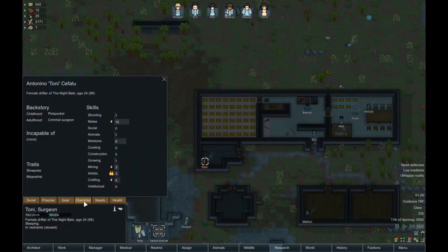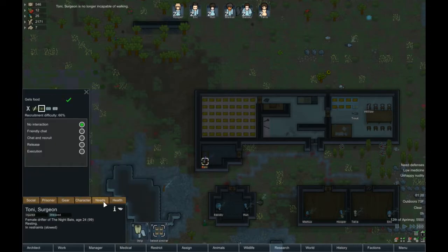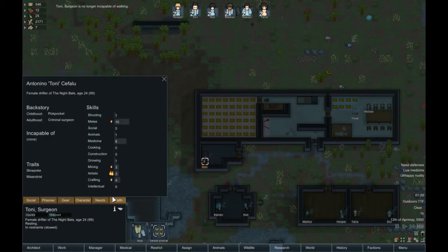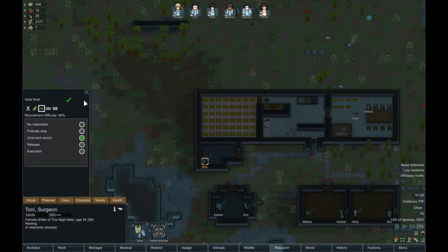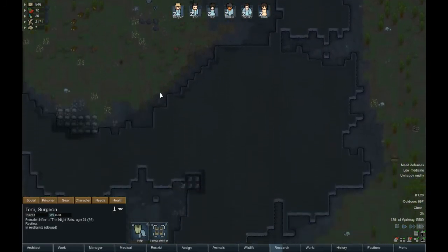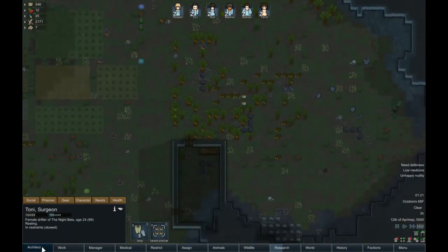Okay let's try this again. Melee, mining, artistic, crafting. Dislikes and destructs men. 66. 24 years old. Medicine's decent — we needed somebody else that can do medicine. We're gonna chat and recruit you. I really don't know, I don't want to, but kinda have to.